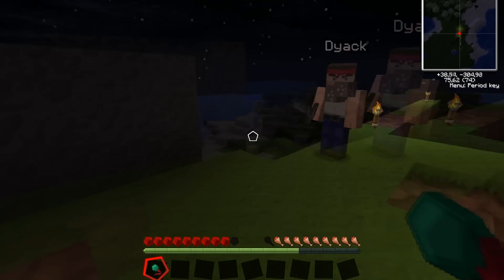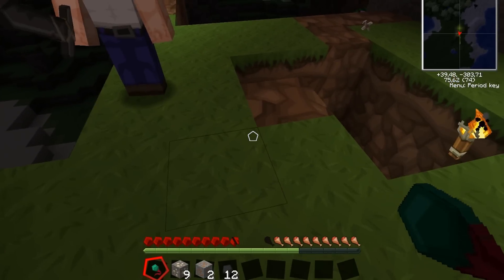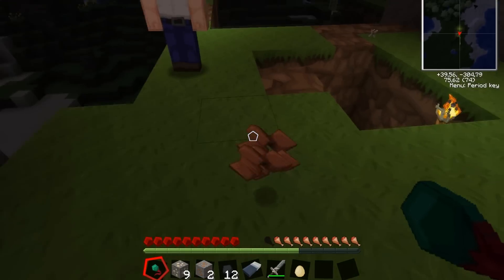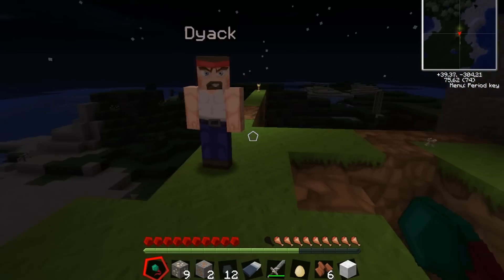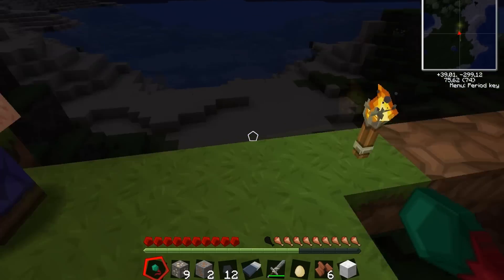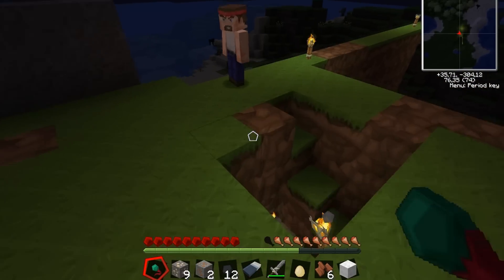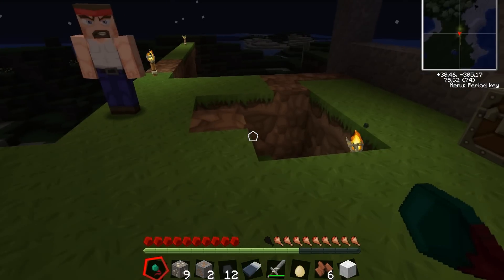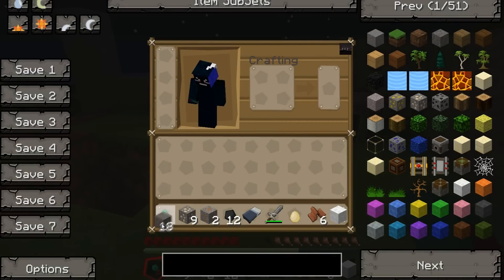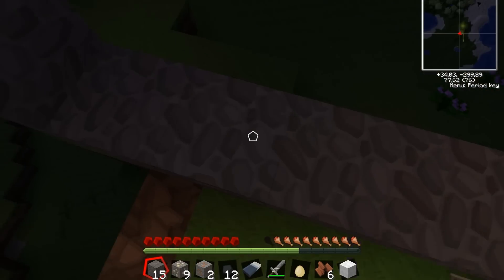Sure — some copper ore, our coal, our bed, your sword, leather. Did you get any wool? What do you need? Some cobblestone. Yeah, I have some — there you go, some cobblestone right behind you. Thank you. I have some rotten flesh. Don't eat rotten flesh. Oh, I ate it. You're done!